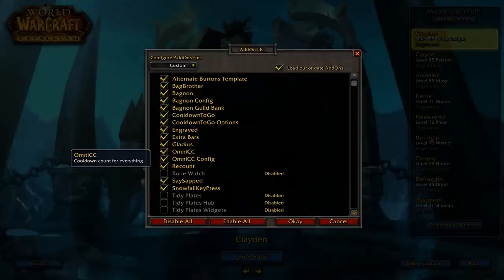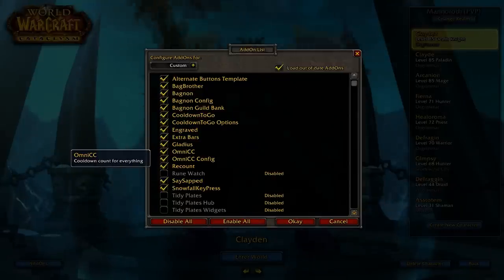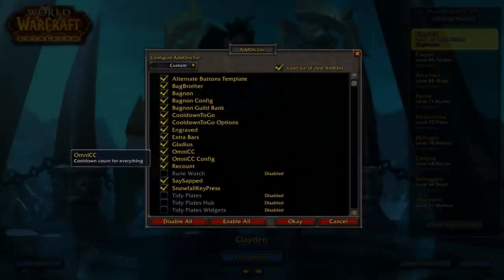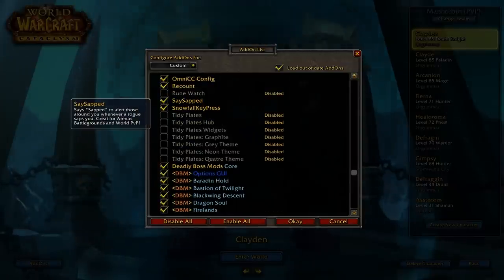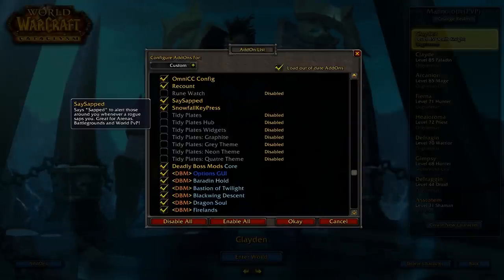Omni CC takes your cooldowns and puts a number on top of them — the global cooldowns — so it gives you an exact second or minutes until your move is off cooldown.